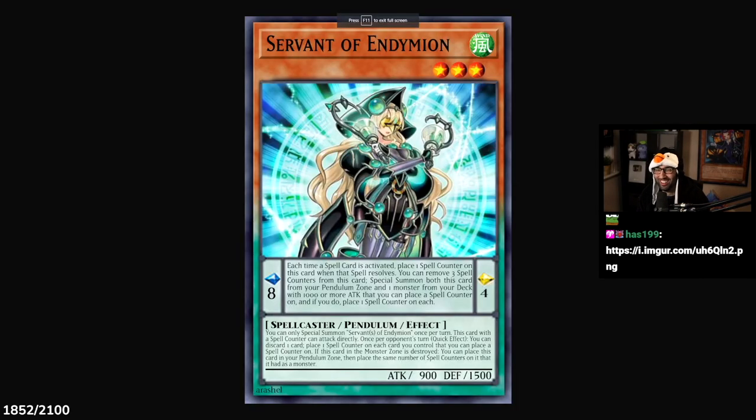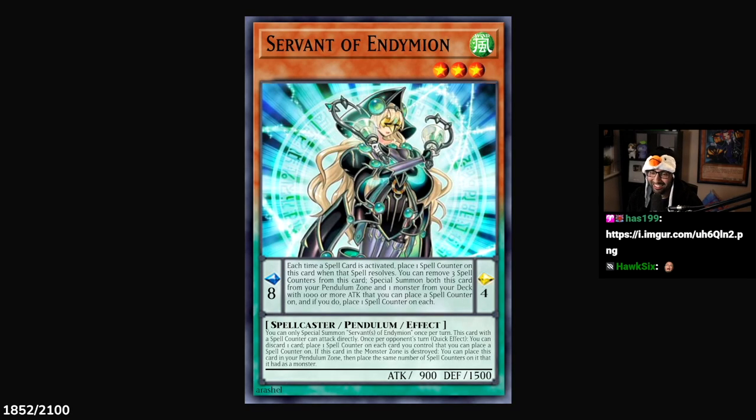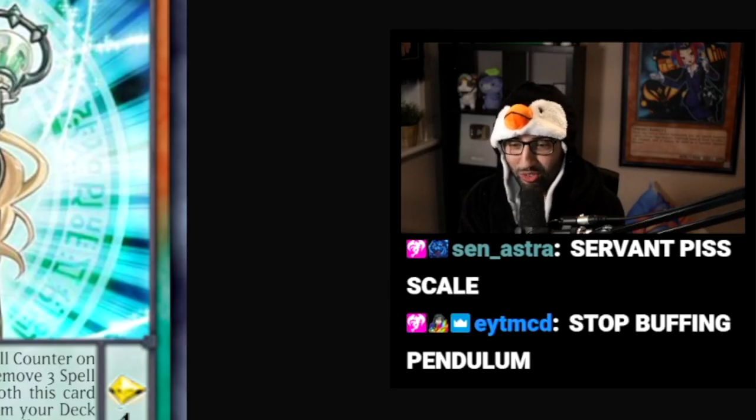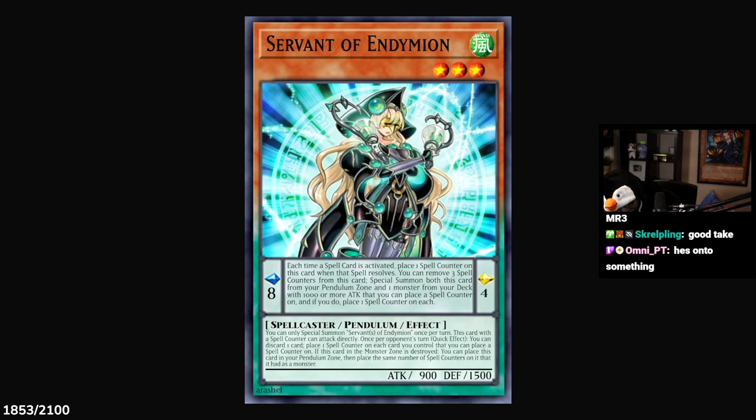I don't have a hot take, I have a suggestion. I actually came up with a way to implement a third pendulum scale. I'm going to link you an image in chat and explain it. So we have a gold scale here. One of the scales is always unused and it feels kind of useless — like why have two? So what if the number on the right side meant how many monsters you can pendulum summon from the extra deck without zones? This just says four. That's unreasonable. That doesn't fix anything. You can pendulum summon four. Hello?